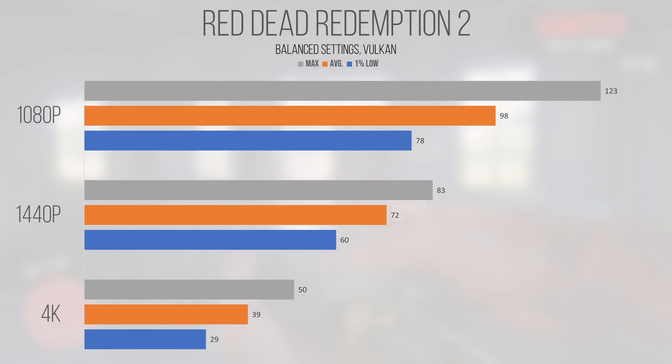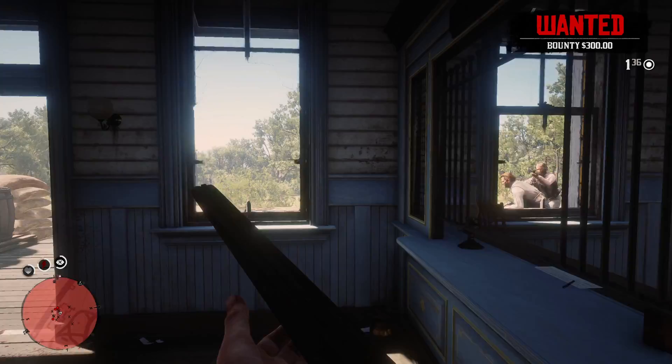Just to reiterate, Red Dead 2 on the 2060 performs well, but there may be some hiccups with regards to textures popping in close to the player. This is probably because the 2060 is a 6GB card and it's streaming data from the CPU during gameplay — it's noticeable but thankfully doesn't affect performance. It looks good and runs well, which is all I can really ask for from any game.